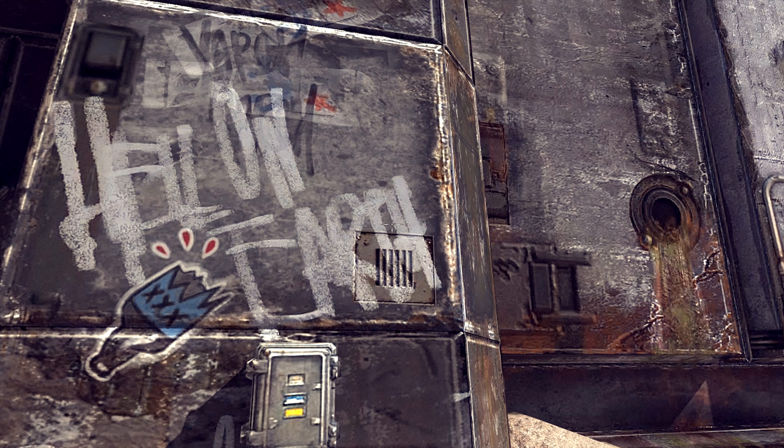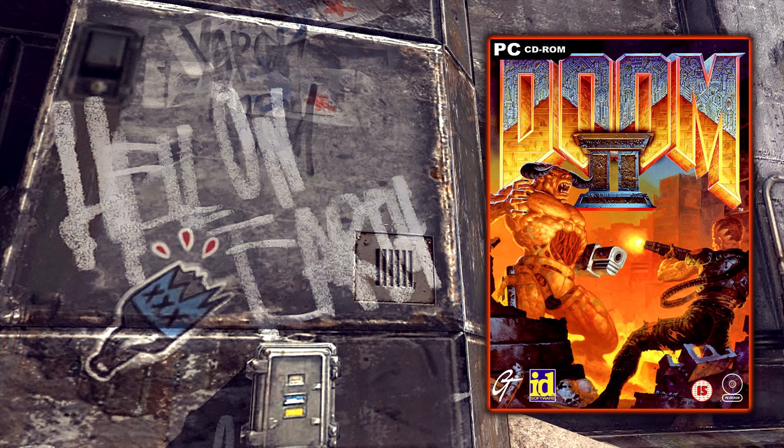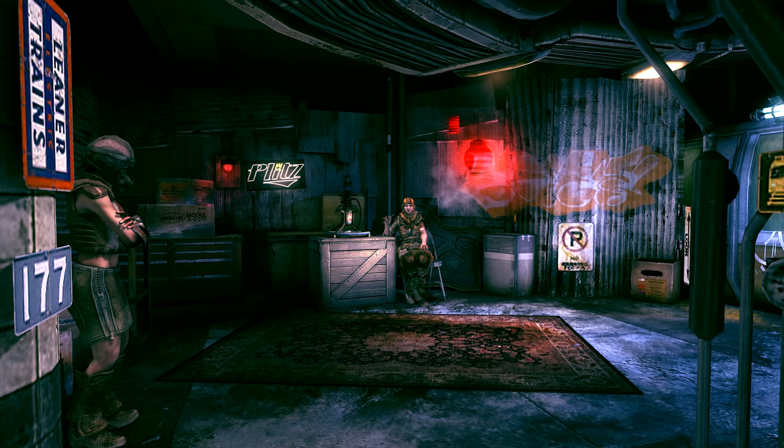At a few different points in the game we can find this graffiti that simply says 'Hell on Earth.' This is a reference to Doom 2: Hell on Earth. Simple, but punctual.